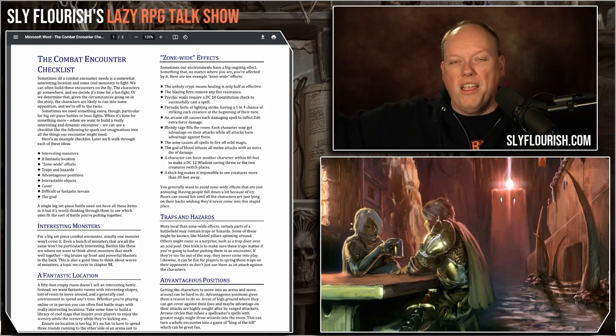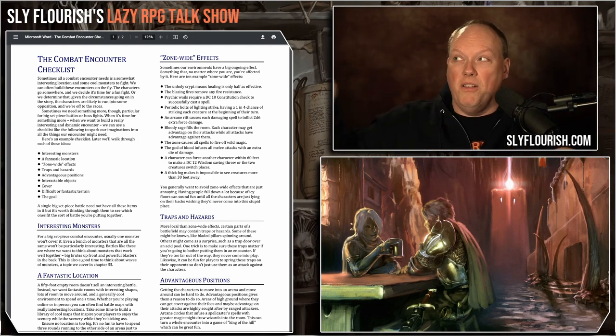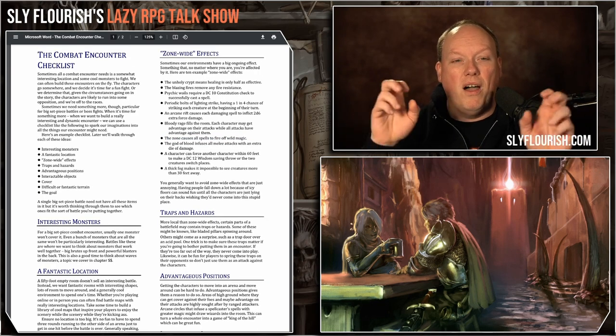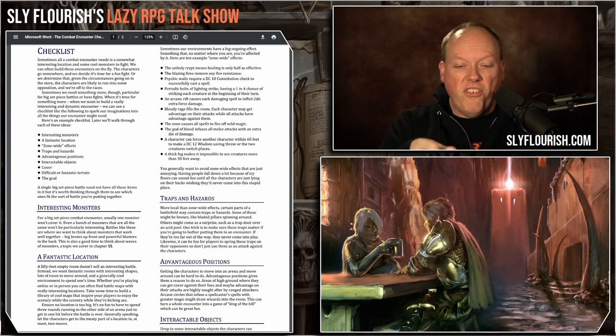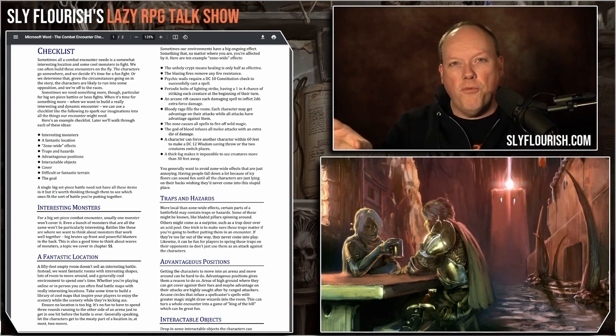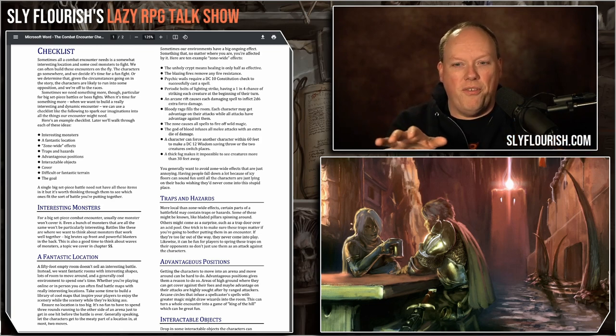Examples of zone-wide effects: an unholy crypt where healing is only half as effective, blazing fires that remove any fire resistance, or psychic whales that create a DC 10 Constitution check to successfully cast a spell. You can layer these on top of the whole battle. You could also make them removable — destroy the psychic pillar and it goes away. Another example: every spell triggers wild magic. Those are zone-wide effects.